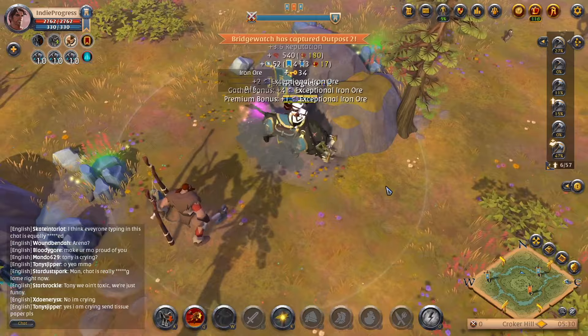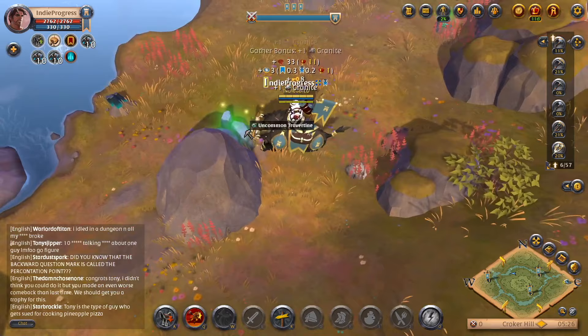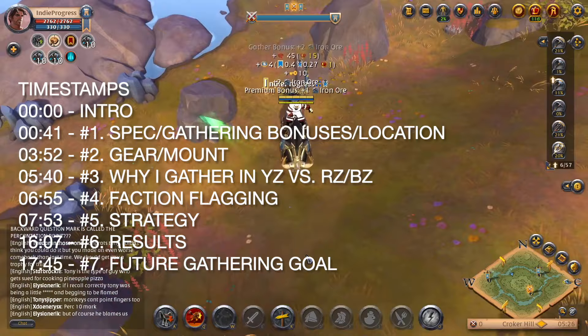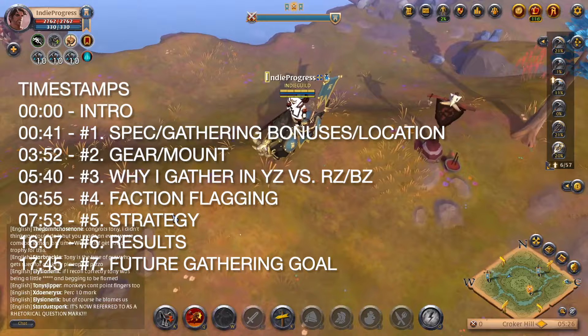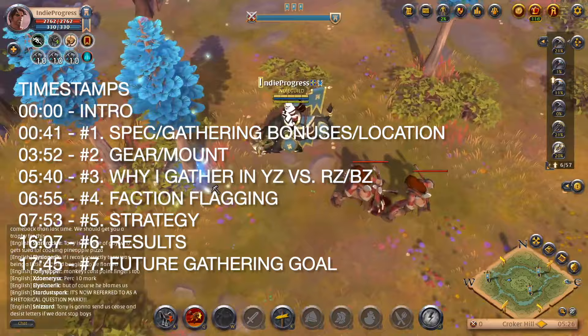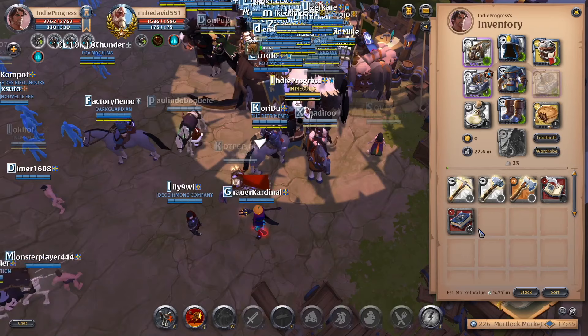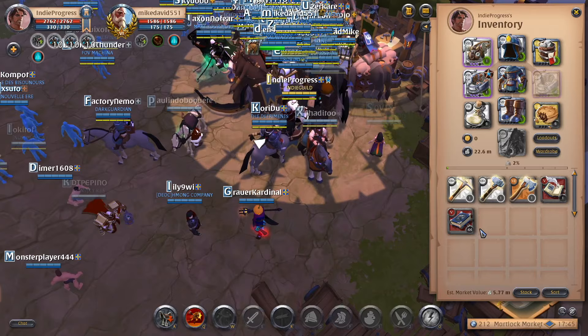In this video I want to go over how I earned 1 million silver in an hour gathering in the yellow zone. I'd also like to answer some commonly asked questions and suggestions from my previous gathering videos. Timestamps will be in the description below. I'll cover the spec and gathering bonuses, the location, gear, mount, why I gather in the yellow zone versus red or black zone, faction flagging, my strategy, and finally results and future goals.